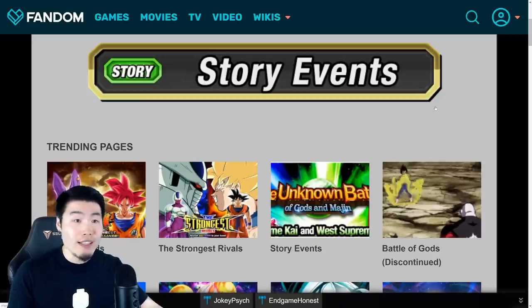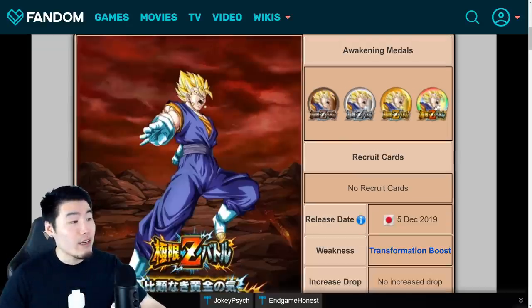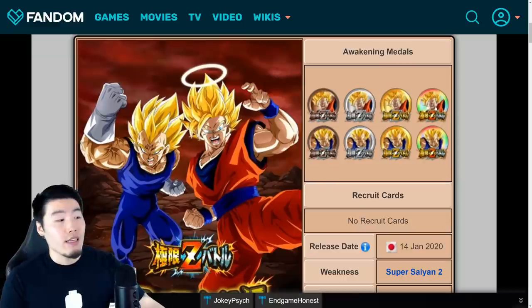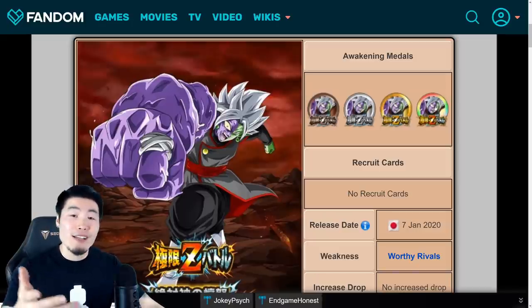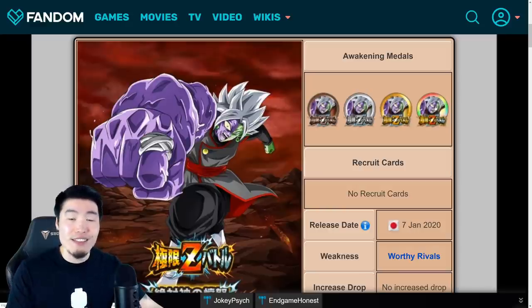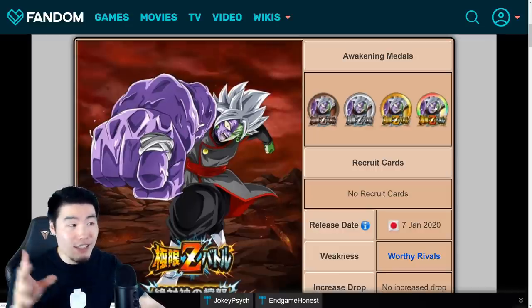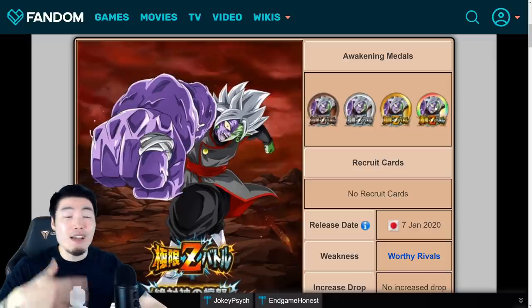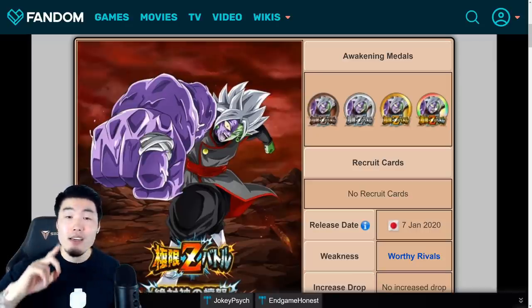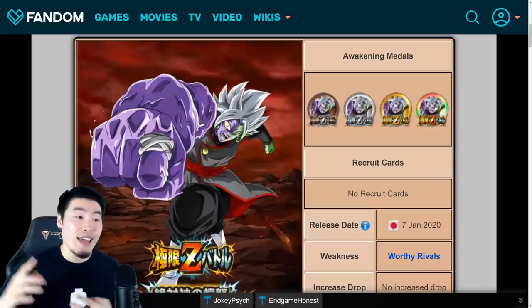There are also going to be a couple of new story events, which should give between 10 to 20 Dragonstones each. And the Extreme Z battles as well: we have the Omega Shenron one coming next week, plus AGL Super Vegito, Angel Goku and Majin Vegeta, and the Tech Zamasu Extreme Z battle. There's still a lot of major events coming between now and the 5-year anniversary, and that's just the stuff I can think of off the top of my head — on top of regular login bonuses, limited time missions, daily missions, and possibly more Hercules heart-pounding gifts.